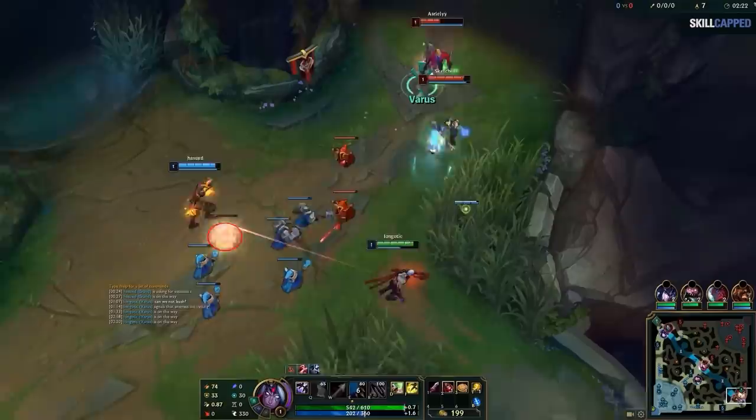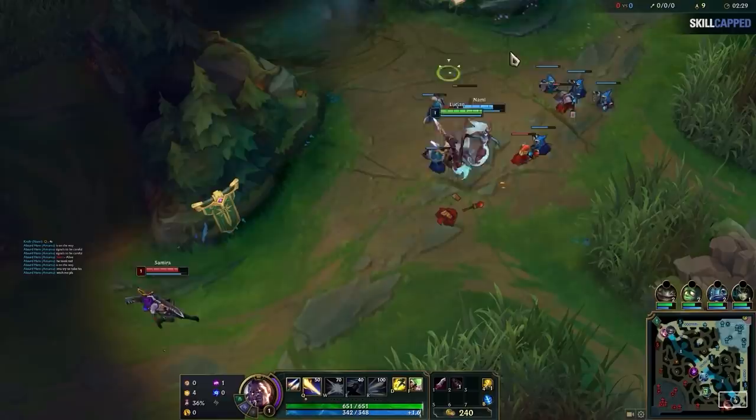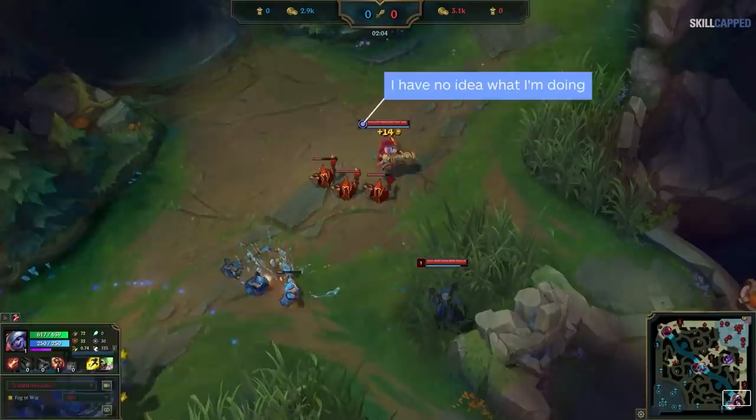So on the second wave, you basically have to decide: am I going for a level 2 all-in? If yes, you kill the first 3 melees as fast as you can to spike level 2. Or are you going to do a cheater recall? If yes, then you zone the enemy, only last hit, and let a big wave naturally build up. This is where the majority of players fail — they're not even aware this decision exists, and they don't understand how to identify which is the right choice.